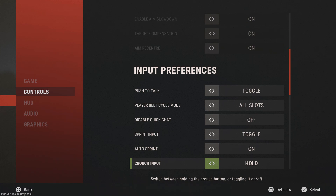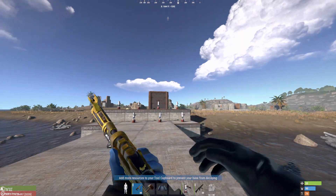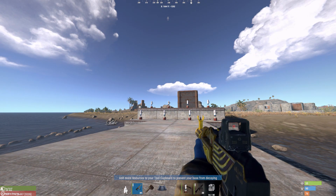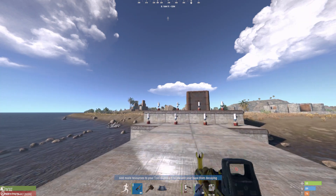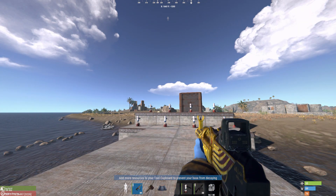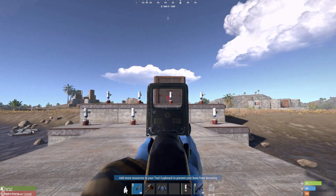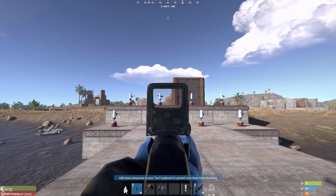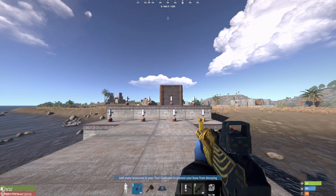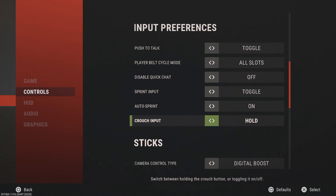Not a lot of people know about using hold for crouch. When you have it on toggle you have to press it to crouch and press it again to stand up. With hold, you press it, move around crouching, and automatically come back up when you let go — the game does it for you. This helps in fights when you're crouch spamming; it automatically puts you back up without needing to press again.